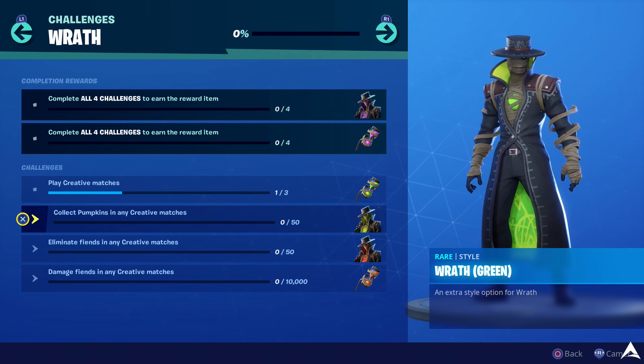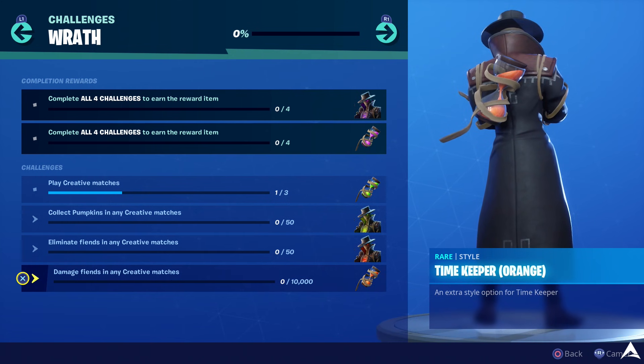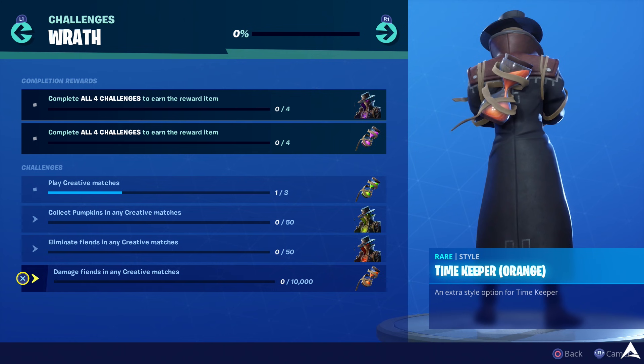For the completion rewards at the top — when you complete all four challenges — you'll earn the selectable style for the Wrath skin in a purple color scheme, as well as a matching purple color scheme for the back bling. Now let's look at the four specific challenges you need to complete.